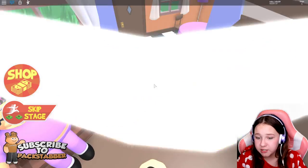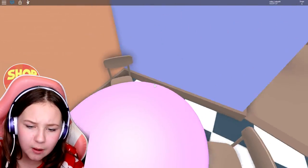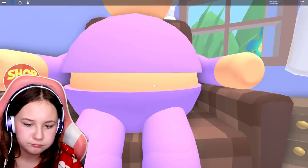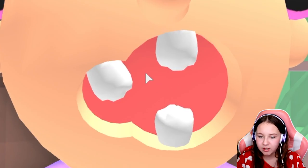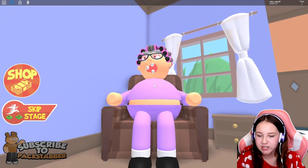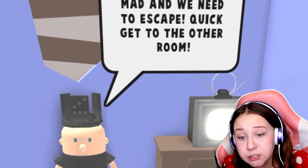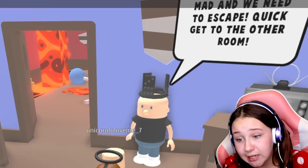This is what the house looks like. She's got a front door, some giant flowers, and a table. And then I think she's watching TV. Grandma! Why have you only got three teeth? Like, look at Grandma — she's only got three teeth, guys. Okay, what does it say? Grandma has gone mad. We need to escape quick to get to the other room.